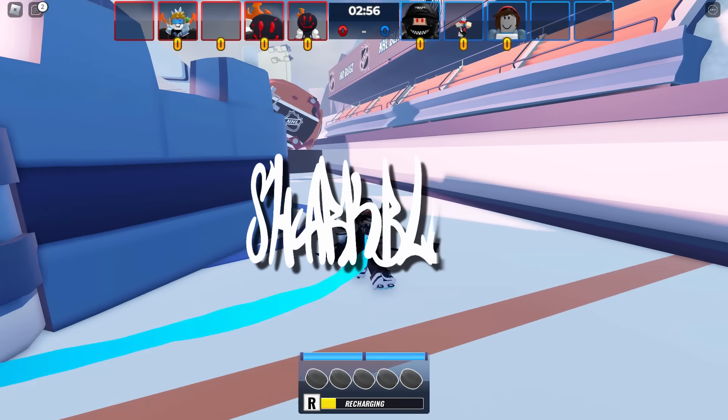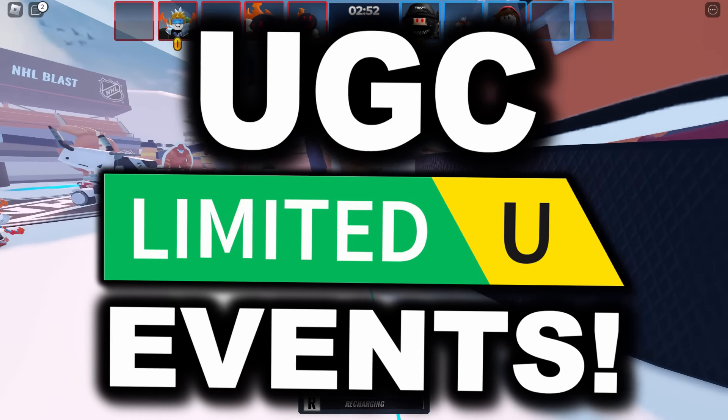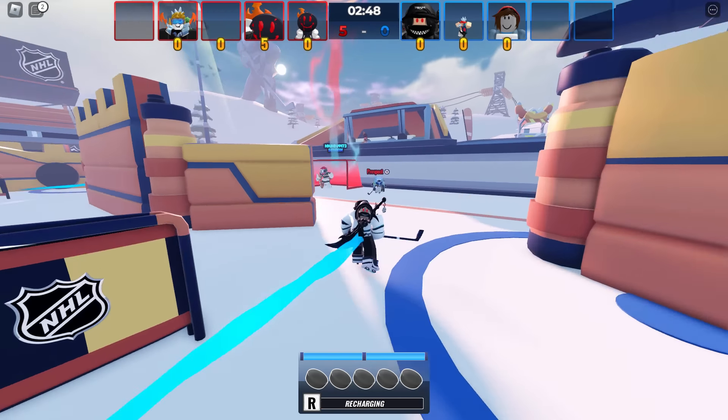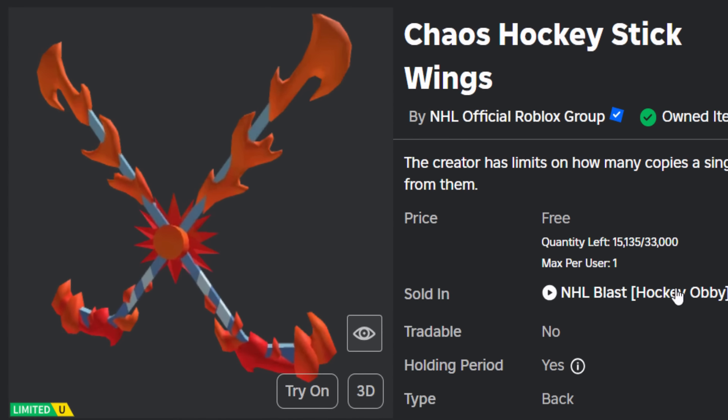Yo, what's up guys? Welcome back to another free UGC limited events video. Do you guys remember the video from the other day where we got the hockey puck flaming head thing? Well, we've now got the second accessory to match it. This one is going relatively fast actually, but it's called the Chaos Hockey Stick Wings.